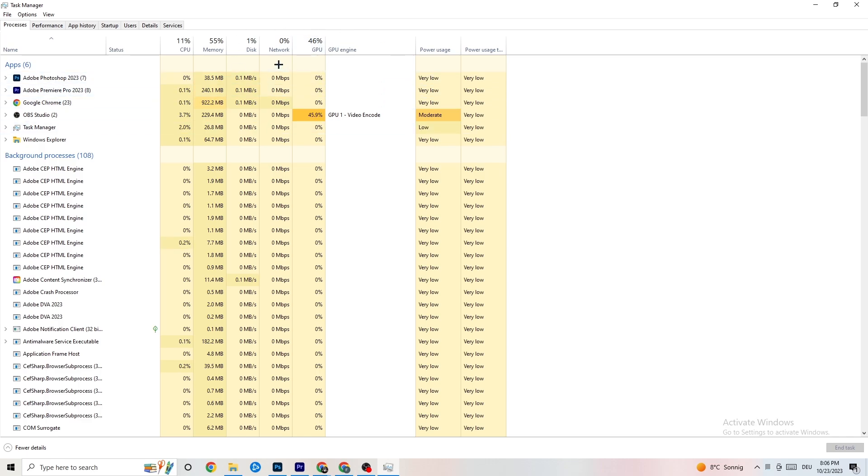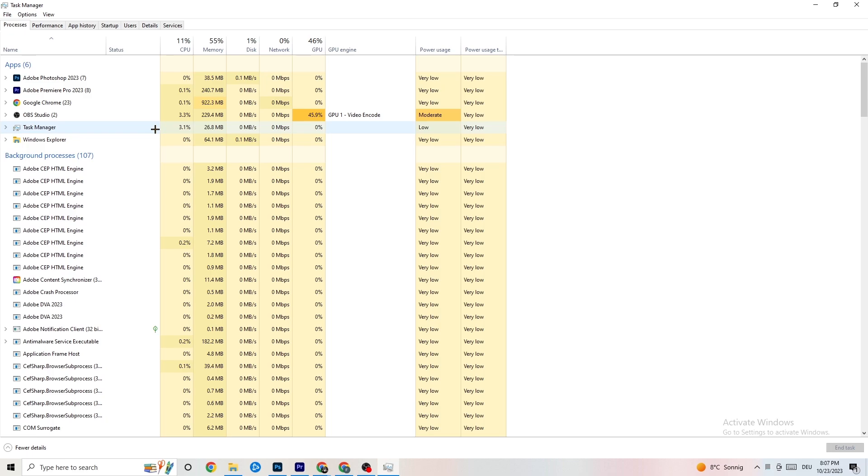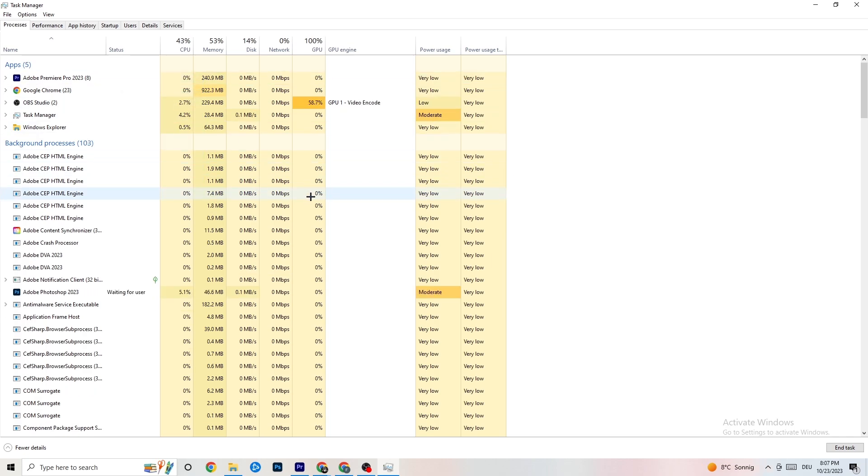End every single task that is currently using too much GPU or CPU. Focus especially on apps, but also end any background processes with too much CPU or GPU usage. Right-click the process — for example, Photoshop — and click 'End task.' Repeat that for every program showing high usage, highlighted in darker yellow or red.